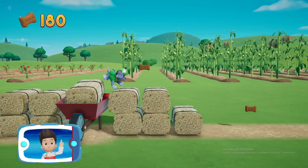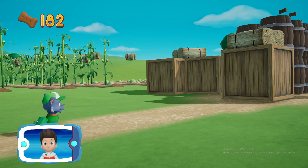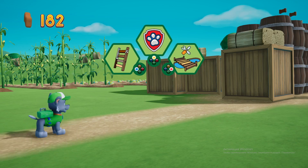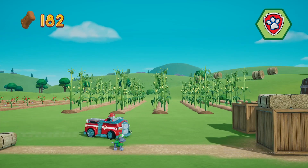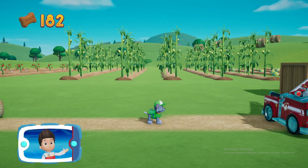It's too high for Rocky to jump! Maybe Marshall can help using his ladder! Pick the pup ability that you need to use! All right, now we can keep moving.